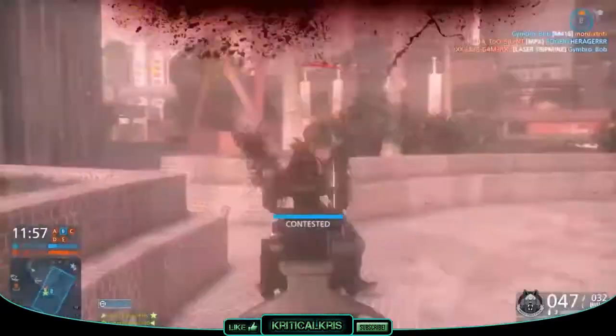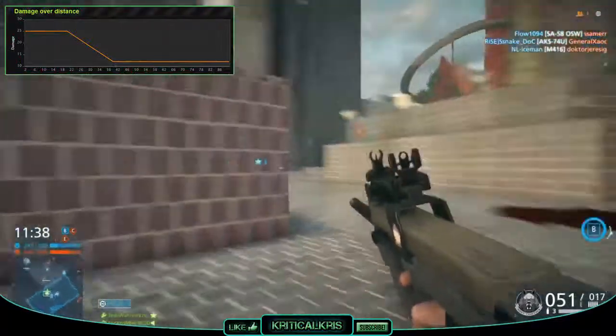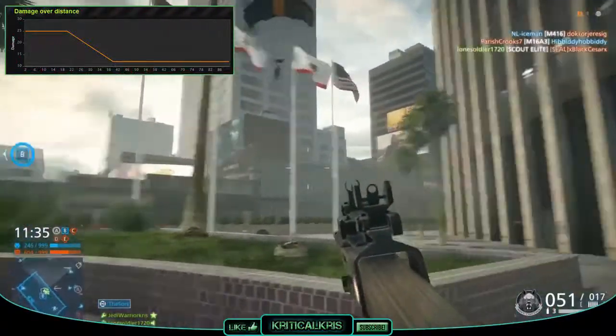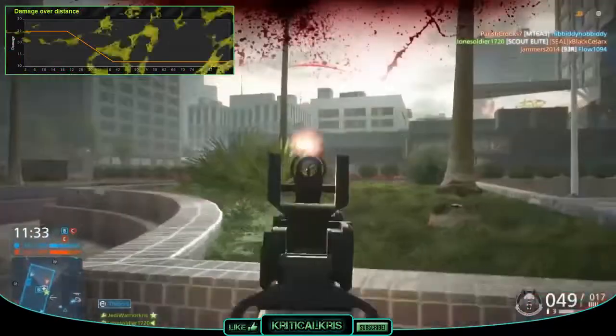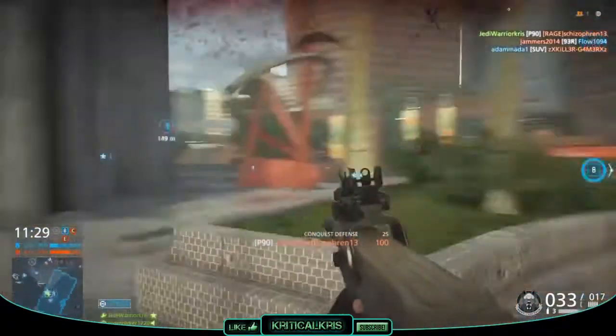So when it comes down to the stats, the P90's maximum damage is 25 and this starts to drop off at 20m, and its minimum damage is 12 and this is dealt at 40m or over. So this is actually quite different to the other SMGs, as it'll take over 4 bullets to kill at close range.